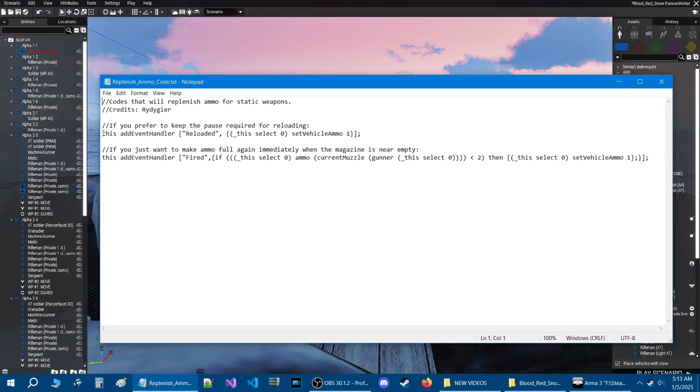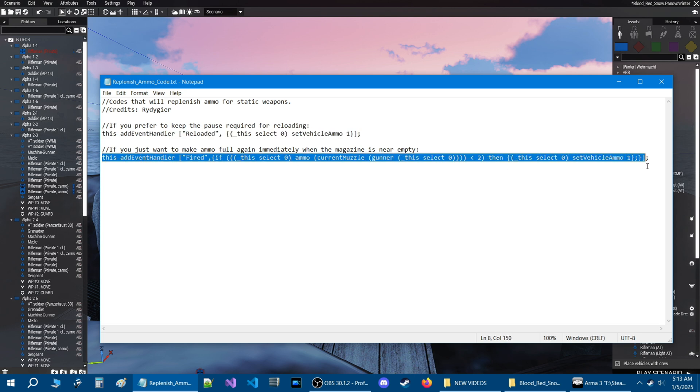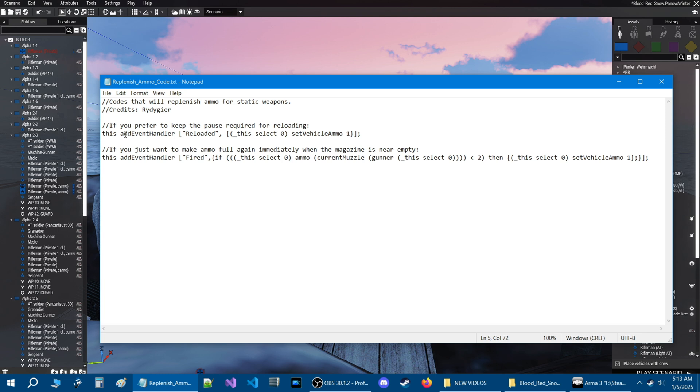You have two codes here. This first code — what this will do is you basically put this into the INIT box of the static weapon that you want to have infinite ammo, because that's basically what this is. For the machine gun, for example, when you use up the ammo, this will just add ammo to it. So you can go through the reloading process and then just basically keep firing from there.